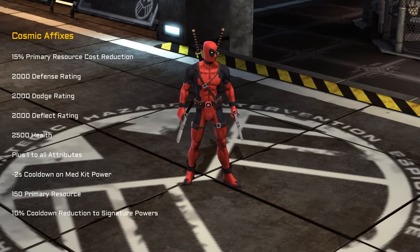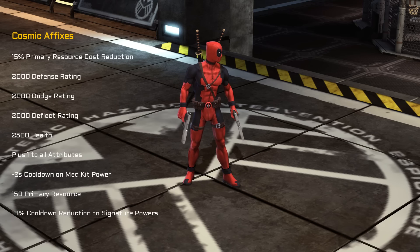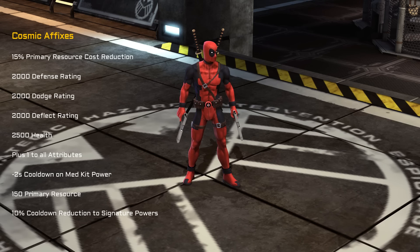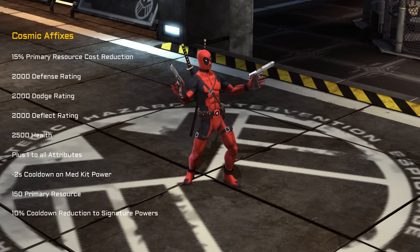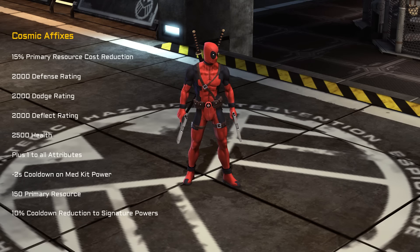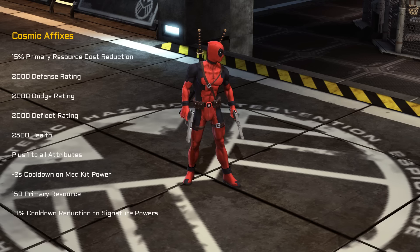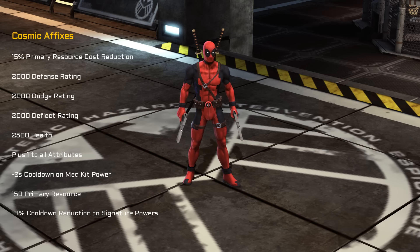Before we look at the actual artifacts, we'll have a quick look at the cosmic affixes available. The first one is 15% primary resource cost reduction — that's really good and could help some heroes potentially move from having to use a basic to a spender. It would also be ideal on Vision to bring his signature cooldown down. We then have 2000 defense rating, 2000 dodge, 2000 deflect, 2500 health, and plus one to all attributes — very nice, and especially good on Taskmaster or Rogue if she uses the talent for Taskmaster.